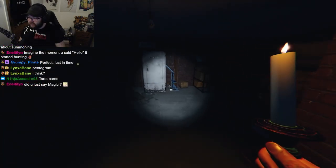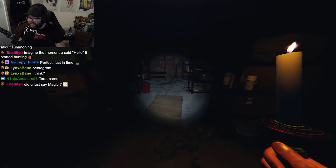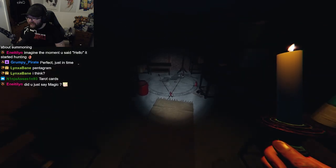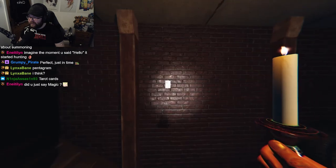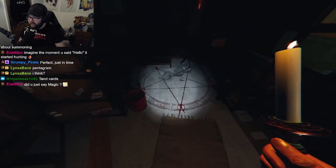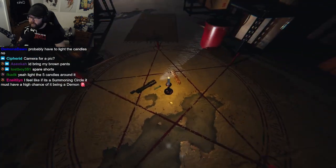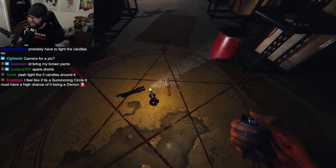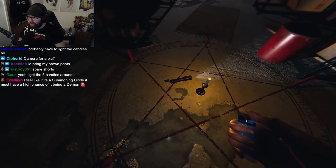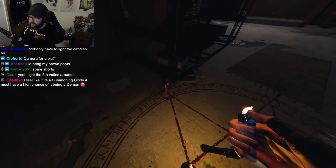I genuinely do like this item. The summoning circle — this is easy to spot: a nice wide, creepy pentagram located on the floor surrounded by five red candles. From what I've tested, this is mostly a way to get a picture of the ghost. Summon it by lighting all five candles and the ghost will appear, trapped for about five seconds. Get your picture and run like you've never run before, because this is too creepy.